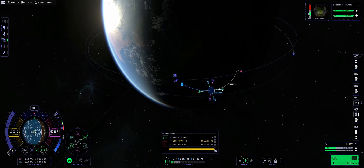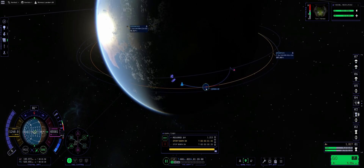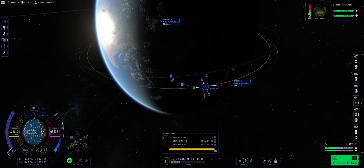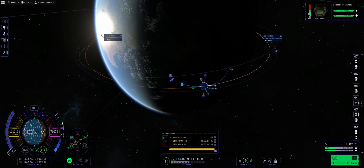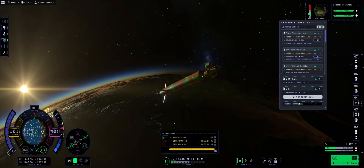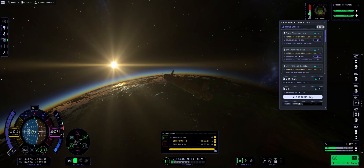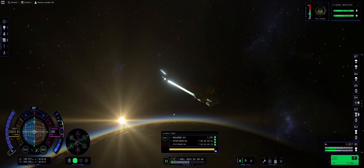Let's go for the Kerbin apoapsis and circularize around 100,000 meters, which is our usual thing. I'm fiddling a little bit with the maneuver nodes until we get a nice circularization burn. Doing some extra science, because we can. Point the rocket maneuver prograde, and we're going to be engaging in 3, 2, 1 — ignite.